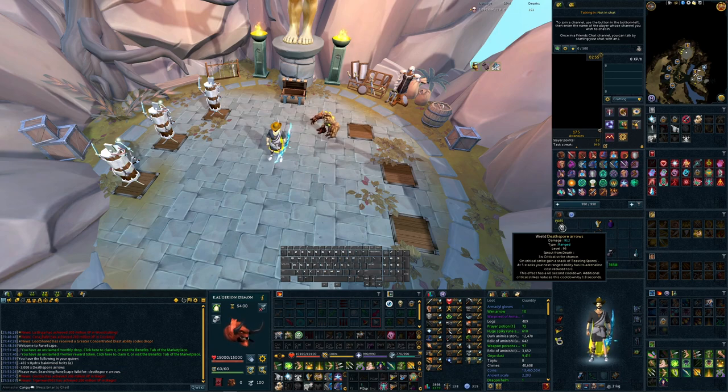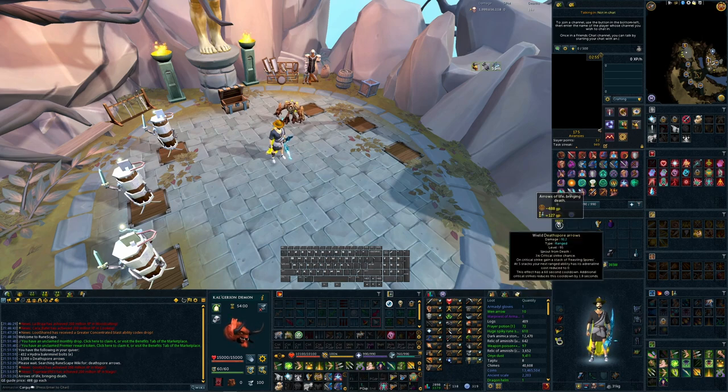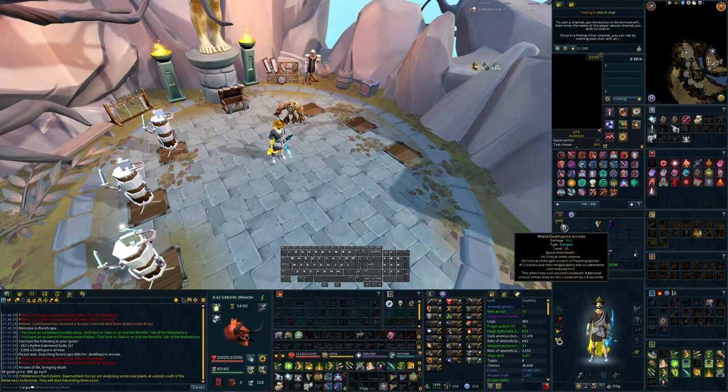I wouldn't really recommend these as full-on camp arrows, since their main benefit is adrenaline reduction. That said, if these are all you have, they're very cheap — right-clicking to examine shows them at 488 GP each. As far as a camp arrow goes, it's very cheap if you're worried about supply costs, so they're definitely ones to consider for that purpose.